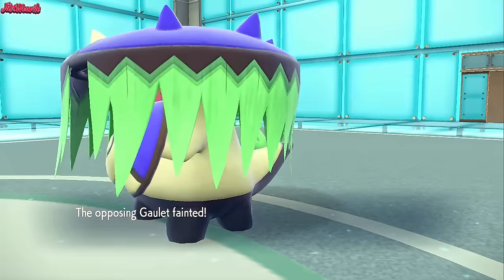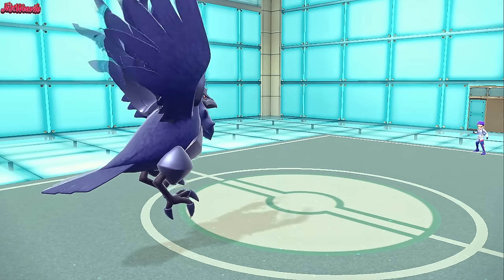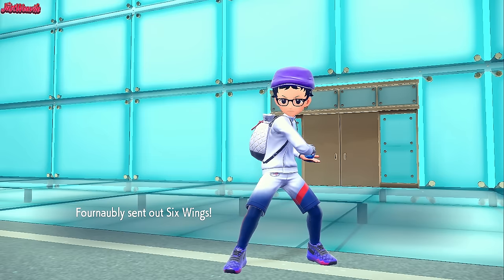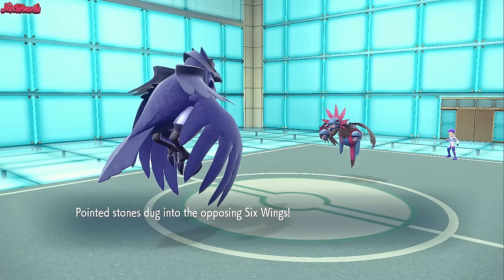Brute Bonnet goes, which is great. So with Brute Bonnet out of the way, we've got Hydreigon, Mouse Hold, and Dragapult. We Roost off the damage. Six Wings comes in - that's the Hydreigon. It's a terrifying Pokemon, that's for sure.